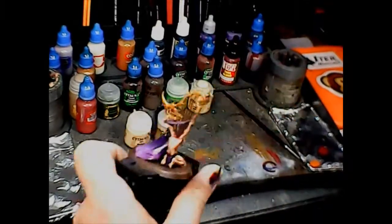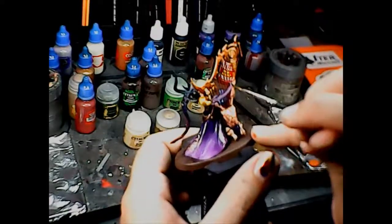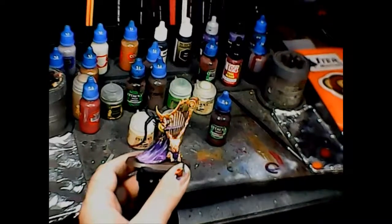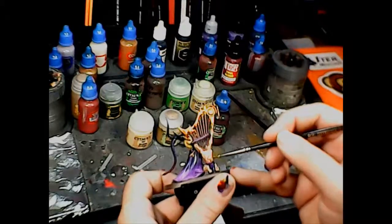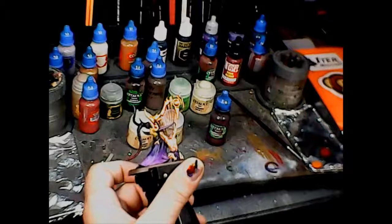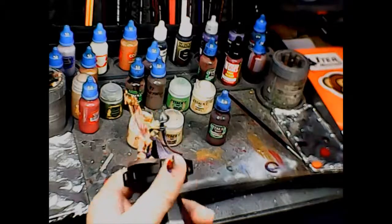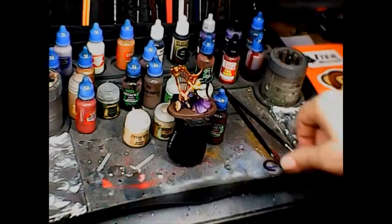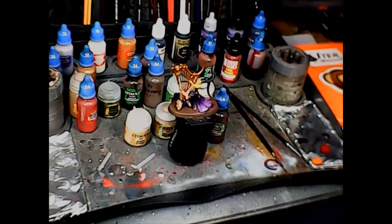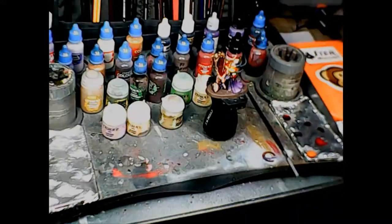For highlights: Eldar Flesh on the victim's skin, and I'm thinking her skin might just be left as-is. I'll do the eyes and use Golden Griffon for the harp. I might also do a little Carroburg Crimson on the victim's back and arms where the strings come out, to make it look bloody, and around the Slaanesh symbol on his back to bring it out. For such an ornate figure it actually paints up pretty quickly.